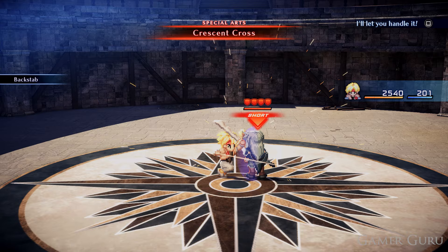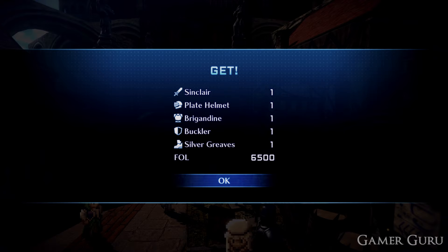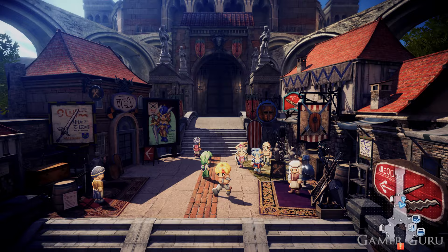After Diaz defeats you in the finals, exit out of the castle and speak to whichever shop you took the sponsorship from and you'll get the full armor and weapon kit. After speaking to the weapon shop, make sure you don't leave town — if you leave, this weapon becomes missable.